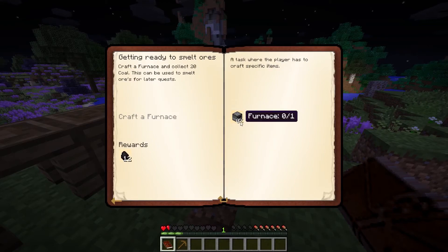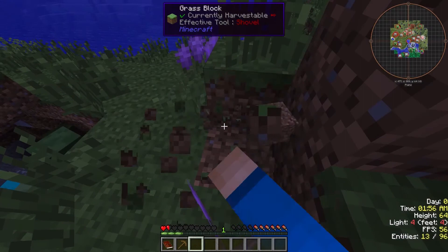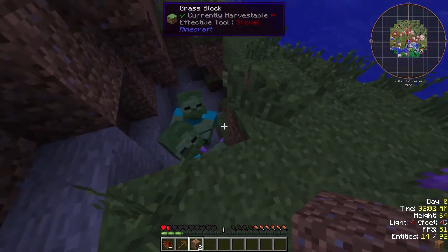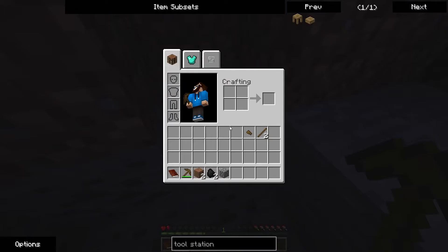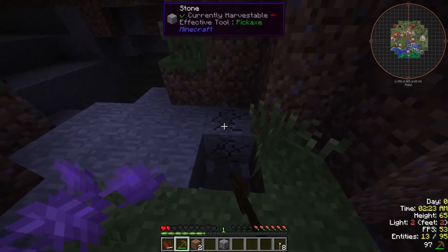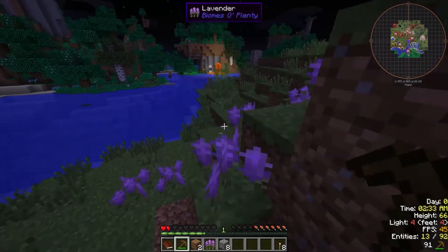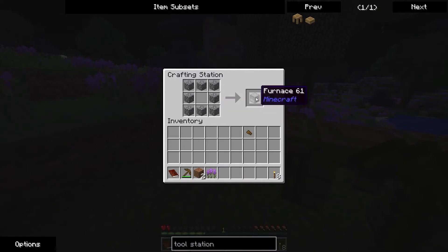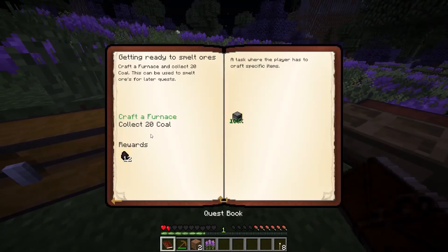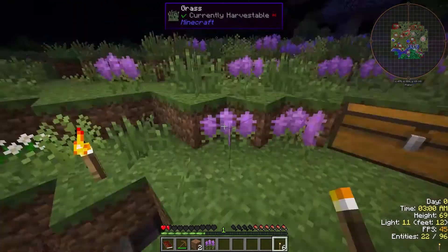Look at everything we just opened up. I need to go get cobblestone — I have coal but I need cobblestone. I don't want these guys bothering me. I'm going to get some coal here. We have some sticks, so we'll get some torches. I have to get eight cobble so we can craft a furnace. That's not going to be a good thing to have there. Craft that furnace. Put our furnace down. We have to collect 20 coal. I will collect that 20 coal.